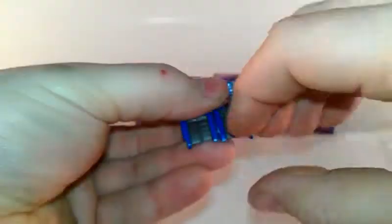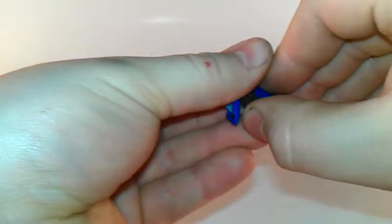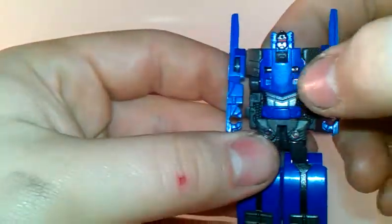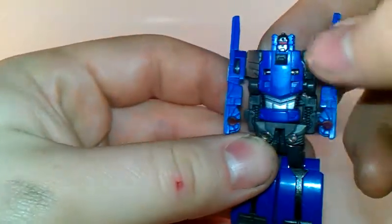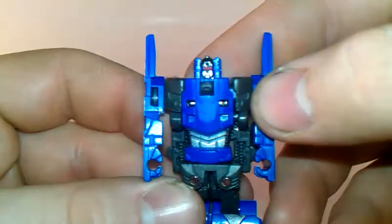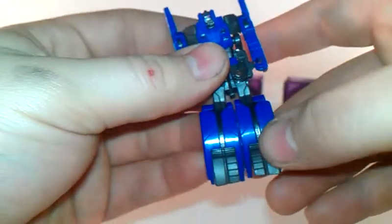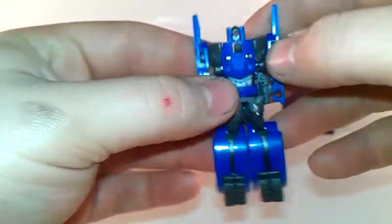There you go — he transforms. Rotate the hands, get the little stubby feet out, and there you go, you've got Rumble. Very nicely detailed; you got a nice little Decepticon symbol on his chest, a very nice head sculpt, and those little stubby feet with the black lines down. Plain old back — and there's Rumble.